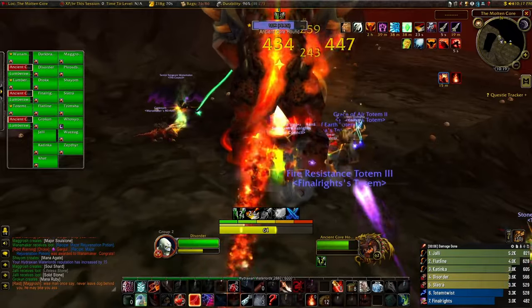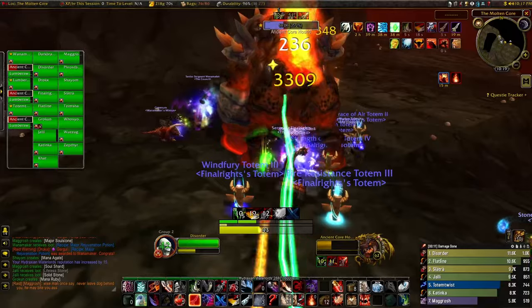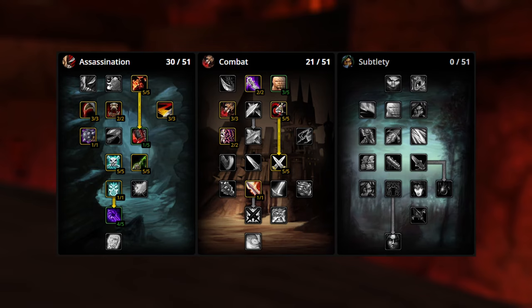Like previous phases, the talents are going to be the same between the two builds, with the only difference being the runes we take. Starting in the combat tree, these are going to be the usual talents from previous builds going down far enough to get Blade Flurry, as it's one of our two major AoE abilities. We take three points in Lightning Reflexes and two points in Improved Sinister Strike. Improved Sinister Strike is very useful for the Saber Slash build, but for the Mutilate build, it only helps if we're going to be taking the Poisoned Knife rune.